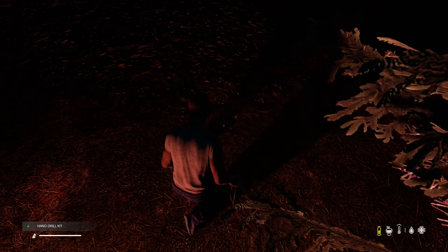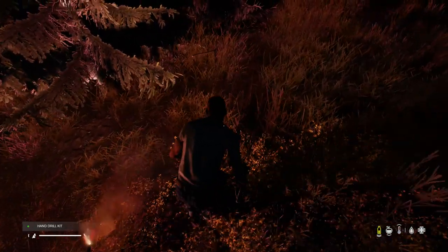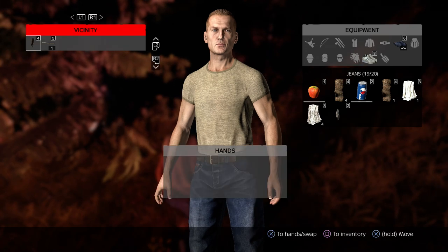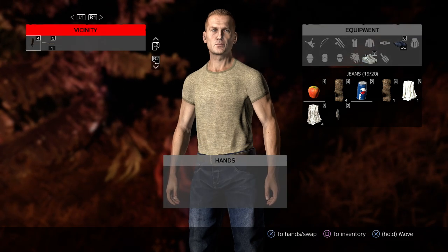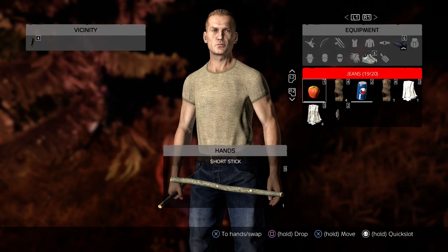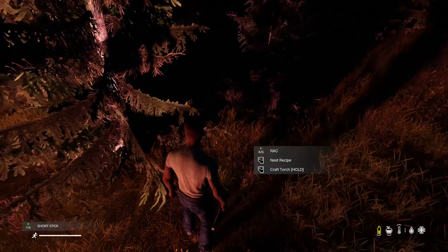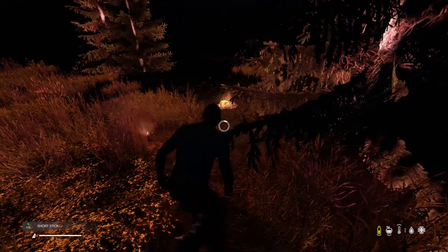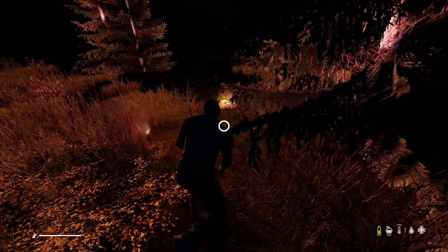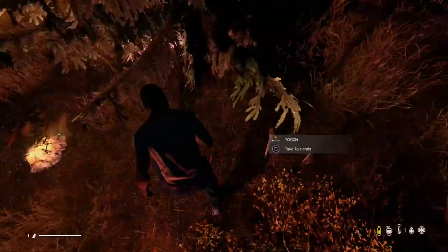You'll only get a few embers of a flame at first. You're going to have to make sure you've got fuel to put into the campfire — that can be twigs, bark, or cloth. Pretty much anything you can think of works as kindling. Think realistically about how you create fire, and that's pretty much how you do it in DayZ. Make sure you've got plenty of fuel — small sticks will go in, or you can get firewood if you've got an axe and chop down a tree.